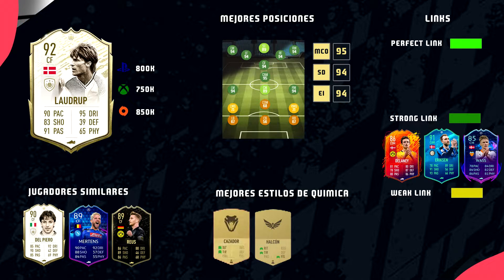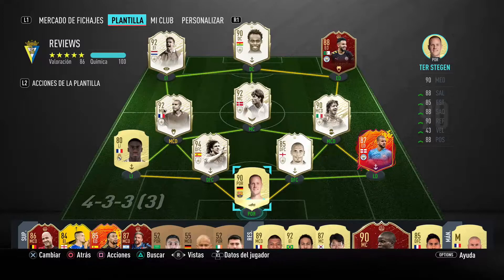En cuanto a los estilos de química, los mejores son el de cazador, que es como yo lo he probado, y el de halcón. Como Perfect Link: recordamos que para tener Perfect Link deben ser iconos de la misma nacionalidad. El único icono danés aparte de Michael Laudrup es Peter Schmeichel, y por la posición más retrasada que podríamos poner a Laudrup en una formación sería de MCD, así que Perfect Link no existiría. Como Strong Link: misma nacionalidad o misma liga icono. He puesto jugadores daneses interesantes como Delany Headliner, Eriksson Winter Refresh y Braithwaite Road to the Final.